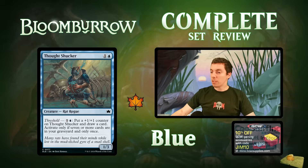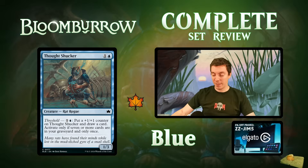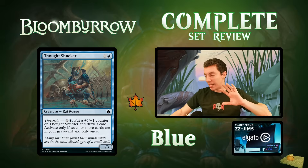Thought Shucker: a common 1/3 Rat Rogue. At threshold, pay two mana to put a counter on something and draw a card. Filler, but if you're in a heavily graveyard-filling deck and can activate this reliably, it's pretty good. No other deck besides that will want this — you can almost get it for free in your drafts.